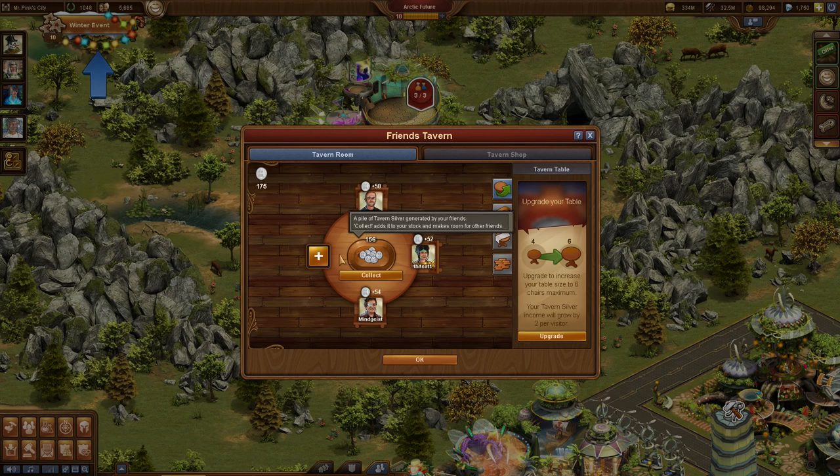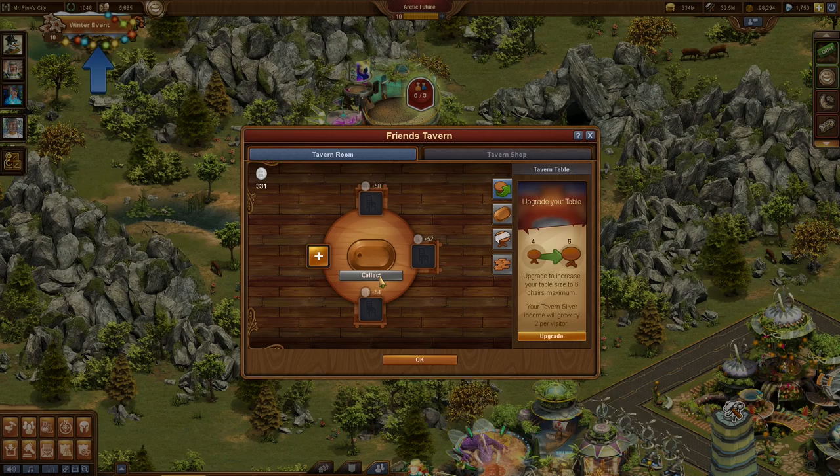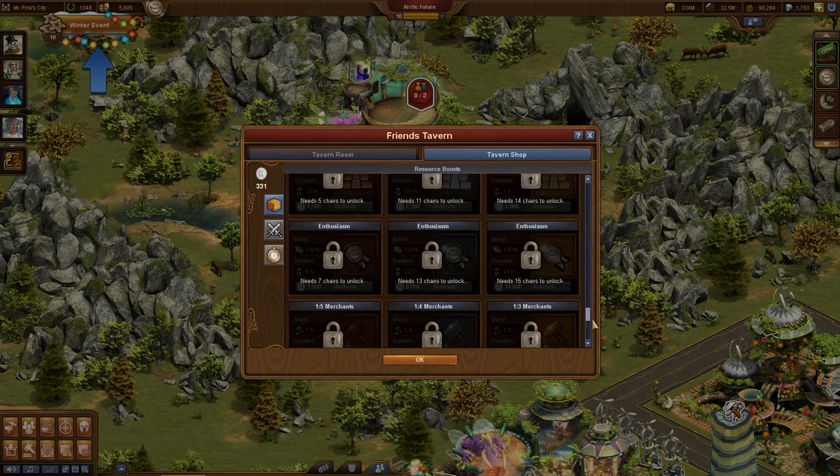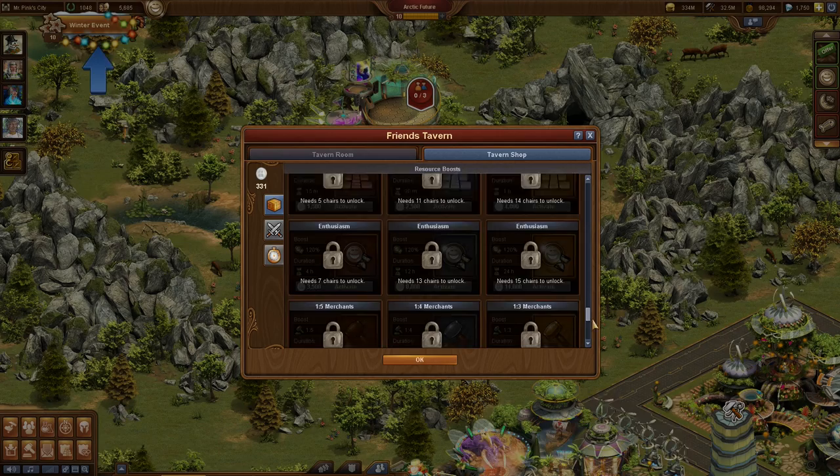Every visitor will generate valuable Tavern Silver, a new social currency we are introducing. The more visitors you have at the same time on your table, the more Tavern Silver you will get. This Silver can be spent on powerful boosts like Coin and Supply Boosts, Fair Merchants that trade goods with you in the market, and a City Shield that protects you from aggressive neighbors.